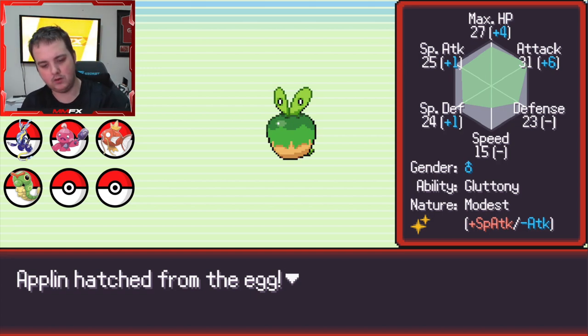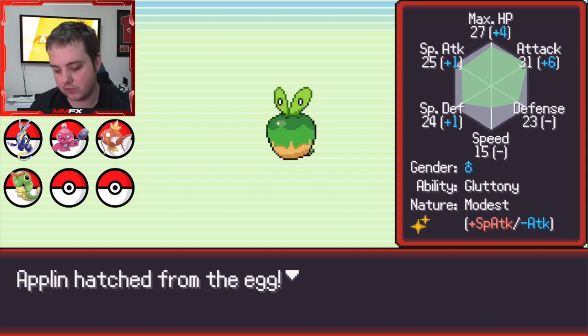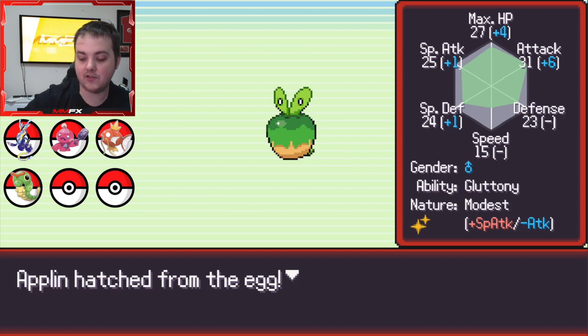I don't know the new evolution of Applin from Gen 9, so let's check - it's Hydrapple. That one has high defense and high special attack, so modest is massive for that. We might actually change the run here, but we'll see and just carry on for now.